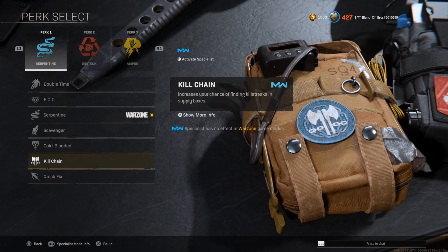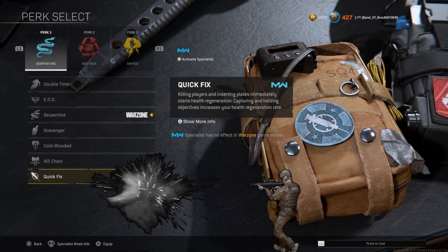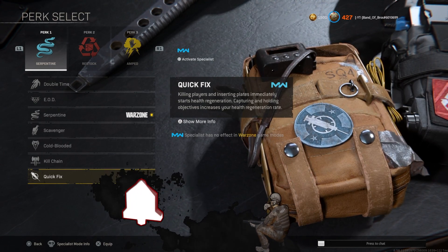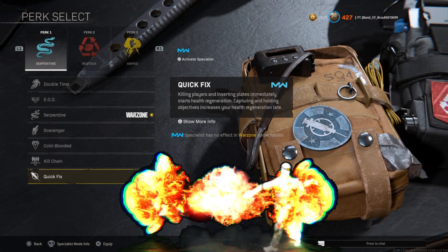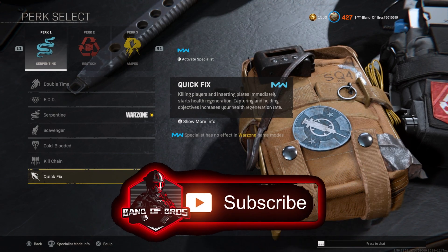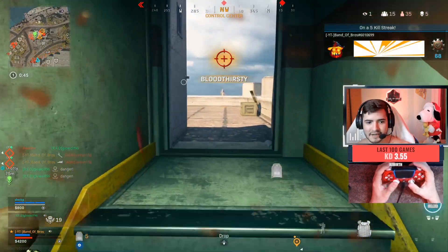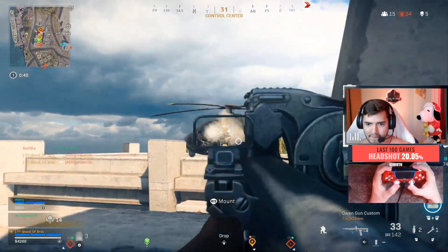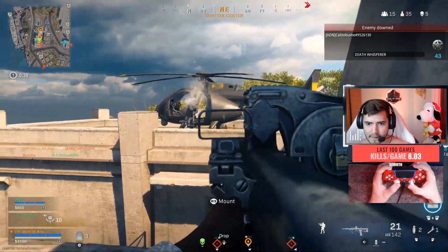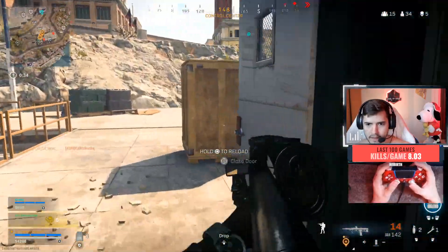Kill Chain just increases your chance of finding killstreaks - completely useless. Quick Fix is now meta and was indirectly buffed by the health increase. Killing players, or downing them, and inserting plates immediately starts health regeneration. Why is this buffed? Because now we have more HP.